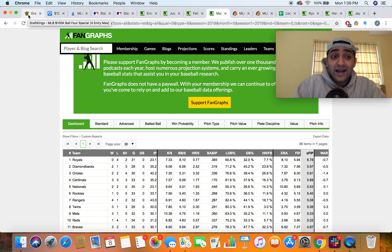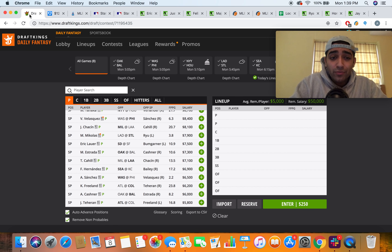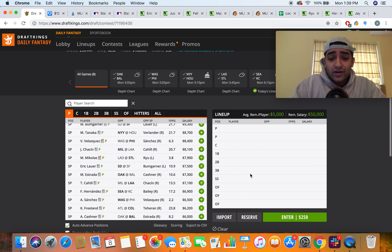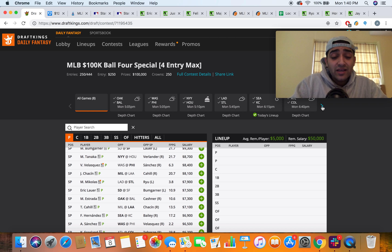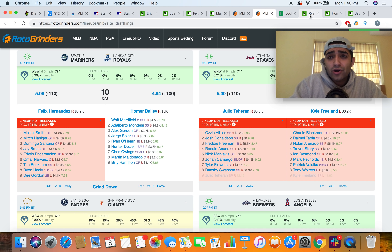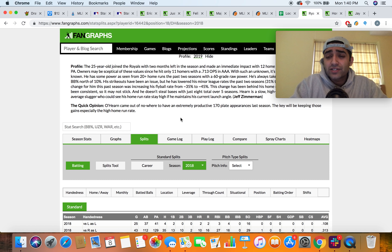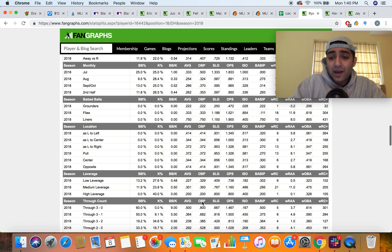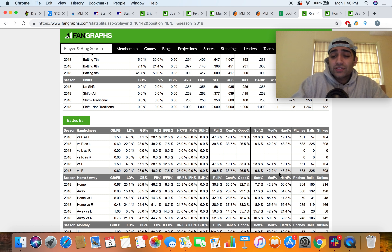Seattle has a nice walk percentage and low strikeout percentage. Looking at bullpens, the Royals have the worst bullpen in baseball with a 6.78 xFIP — 0.8 higher than the next-worst team, the Diamondbacks. I like the Seattle lefties against Homer Bailey's 2.25 home runs per nine, so target guys like Jay Bruce and Malik Smith, plus righties like Haniger, Santana, and Encarnacion — all in play.